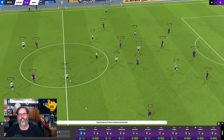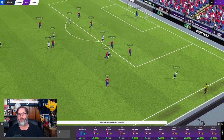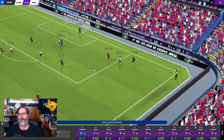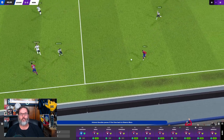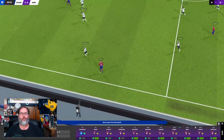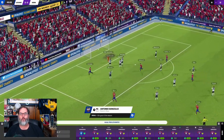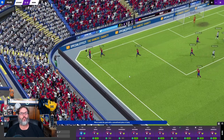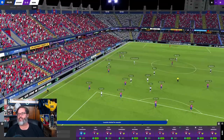Now we just need to keep the pressure on and keep them out of the goal. What a deflection by Garay there - good clearance up the field. Gonzalez on to it, Mecca finds him over the top. And he crosses the keeper - that's his 12th of the season and we have gone up. Levante 3, Rangers 2. And we're just a minute into the second half.